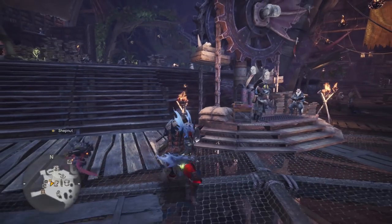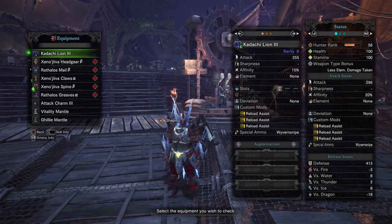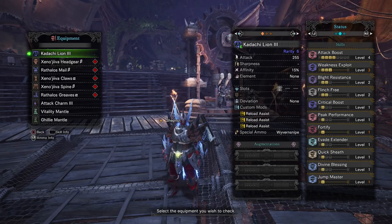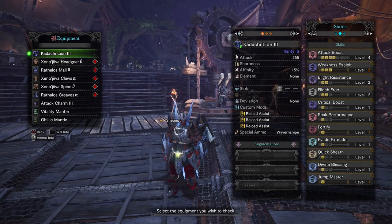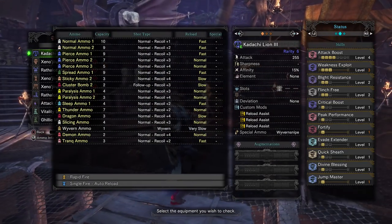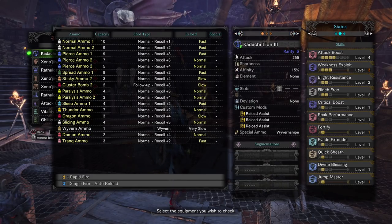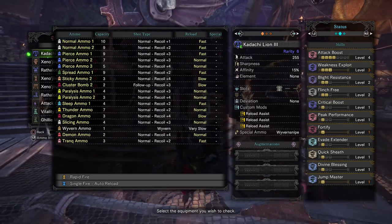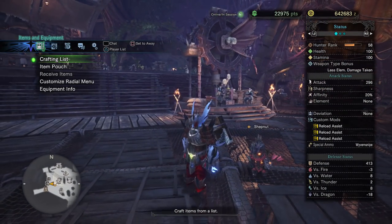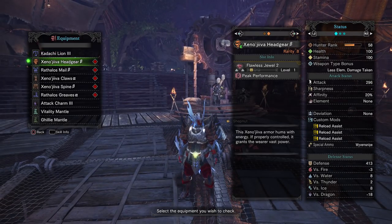Let's get into the nitty-gritty of the set. The set is designed to get as much slicing shot out as we possibly can. We're using the Tobi-Kadachi heavy bowgun upgraded all the way, and it has been given three reload assists. With three reload assists we're able to take our slicing ammo, which normally reloads pretty slowly, down to normal. It already has a standard recoil speed and there's nothing you can do in terms of modifications to speed that up.